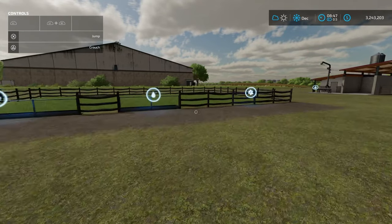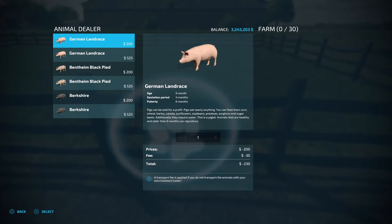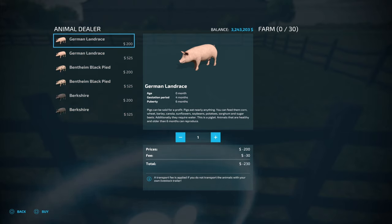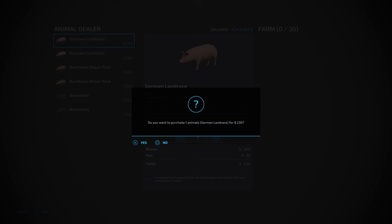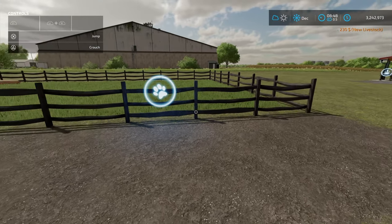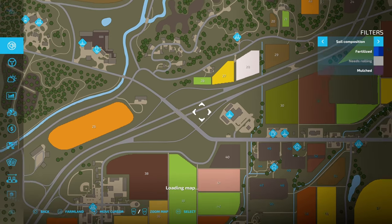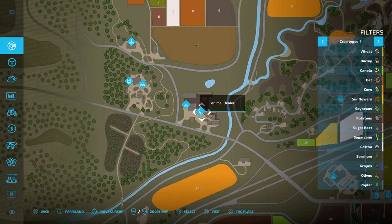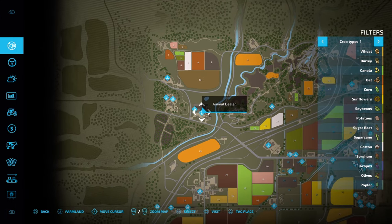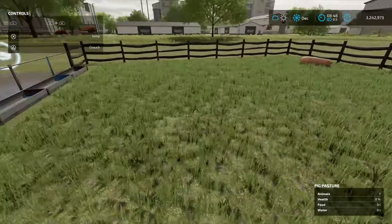How do we get some pigs in here? The easiest and most accessible way is to use the animal dialog box. We're going to buy a German Landrace — zero months, $230: $200 to buy and $30 transport fee. You can also transport them with a vehicle or trailer from the animal dealer, which is located on the map at Elm Creek, just over from the central starting farm.